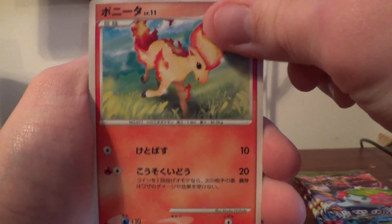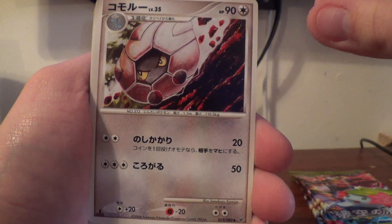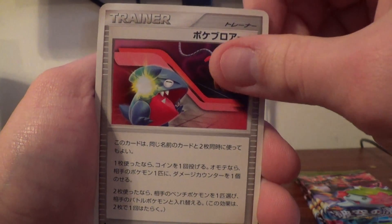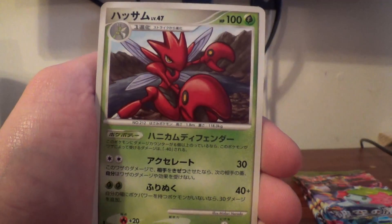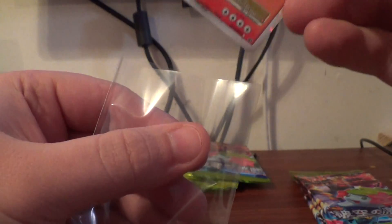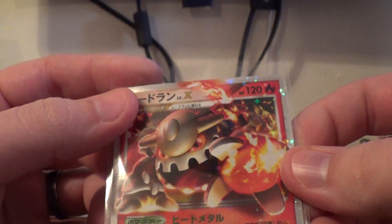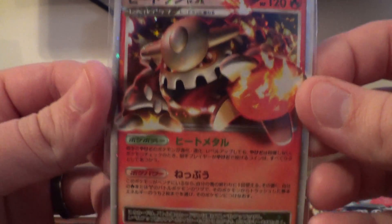We have Ponyta, Magnemite, Starly, Bidoof, Shelgon. That is Poké Blower Plus. Electrode. Psychic Energy. First Rare is a Rapidash. Second Rare is a Scizor. And — oh my goodness — very nice, Heatran Level X! Wow, very sweet. The first three packs I opened had a shiny and then two Level X's right after.